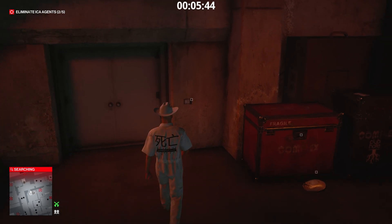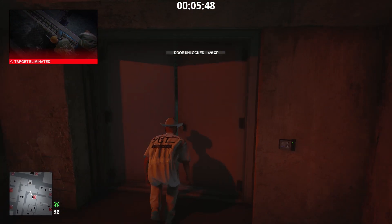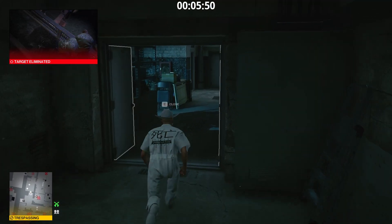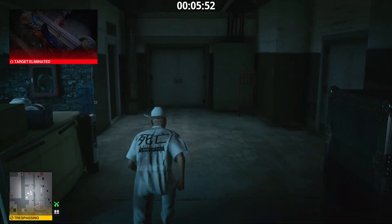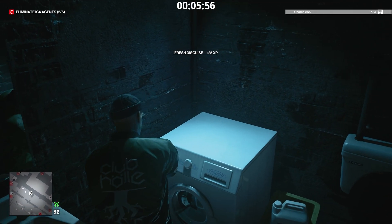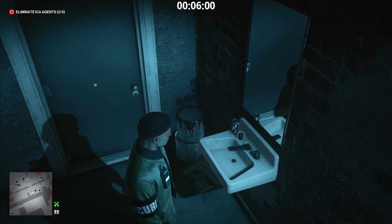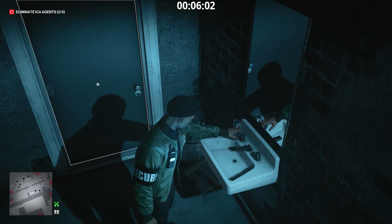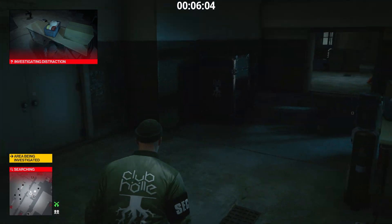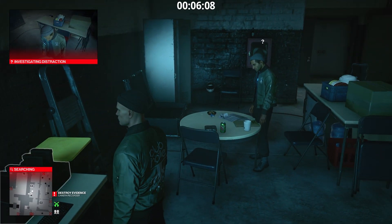Now we disable the surveillance system. Using the club keycard, we open these doors. Go right. Run until you reach the bathroom. Change disguises. Overflow the sink. There are two guys watching the surveillance system monitors. One of them will be distracted by the overflowing sink. While he goes to the bathroom, we sabotage the surveillance recorder.